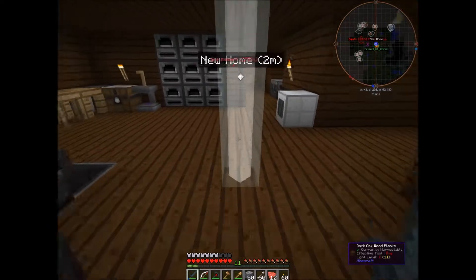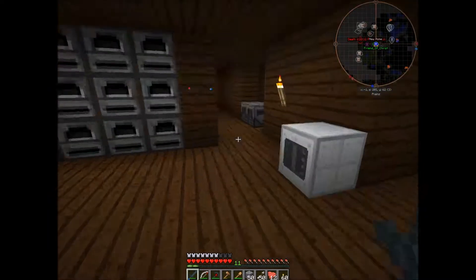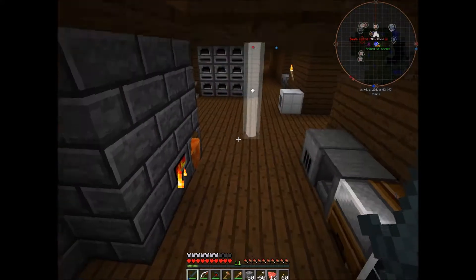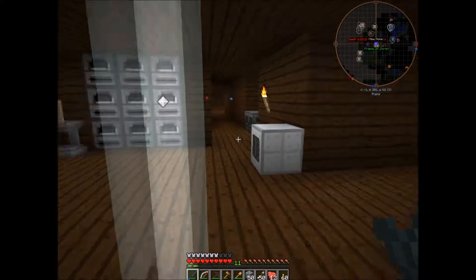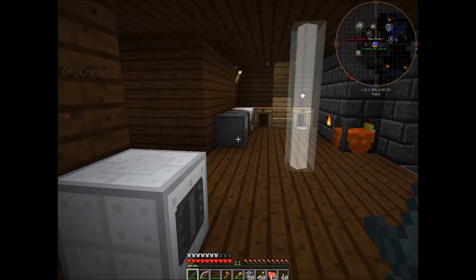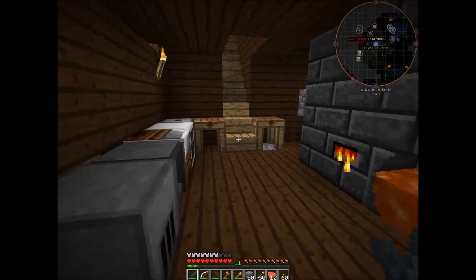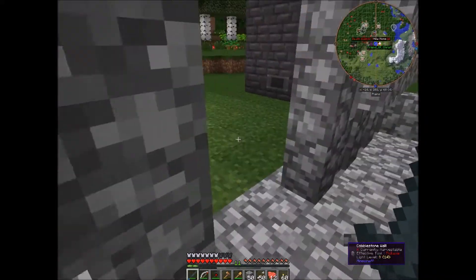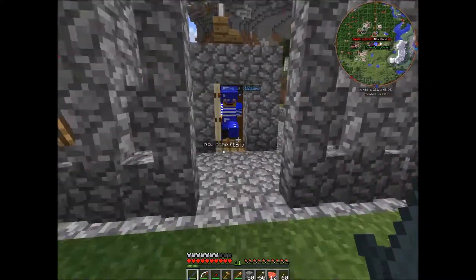We need the ender quarry to mine it out. The ender quarry just mines out whatever it's set to — it will mine out a whole chunk below it and above it. We're going to use the ender quarry, and it will turn everything into dirt. If there's an ender chest placed on top of it, it will transport the items directly into the ME system. So everything that the quarry mines will be transported to our ME system, meaning we won't need to go mining. It's going to be doing the mining for us. And that is beautiful.